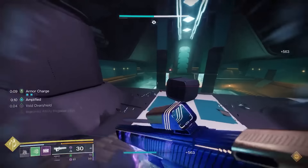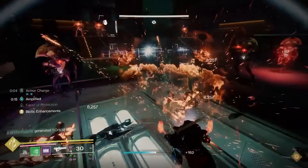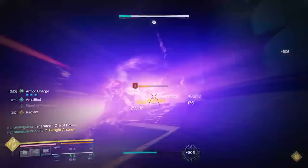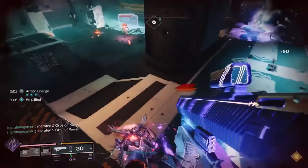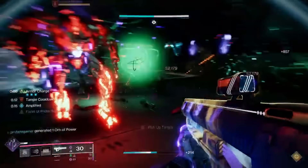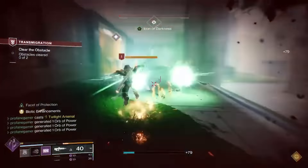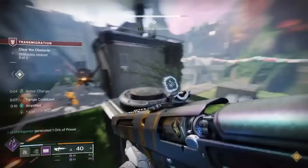Before we talk about our fragments, let's discuss our super choices. We currently have Twilight Arsenal selected — this is such a fun new super. You chuck those huge axes at enemies, each dealing a good chunk of damage and weakening targets. After throwing those axes, you or a teammate can pick them up and start using them. Blade Fury would be a good option for crowd control and Thundercrash is great for burst damage, but Twilight Arsenal adds a really interesting dynamic since you're literally giving your teammates weapons of mass destruction.